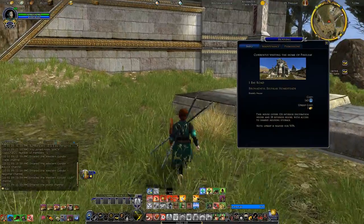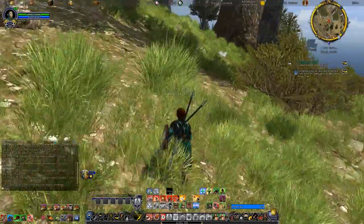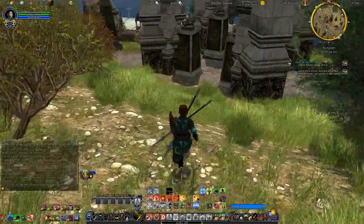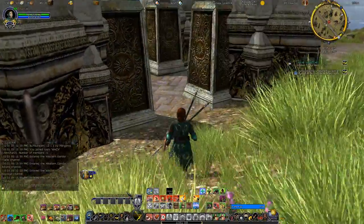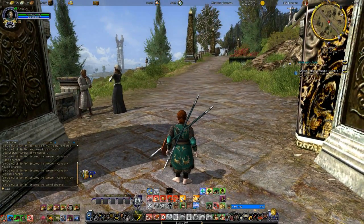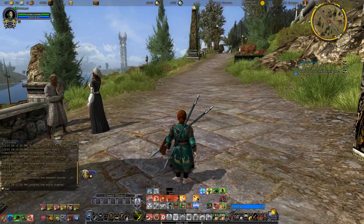You still have the option to pay in mithril if you want — I could pay in mithril if that's what I really wanted to do. But if you can do it in gold, you might as well do it in gold rather than mithril. The base prices are unchanged, so it's still mithril and still luxury housing for a luxury price, but maintenance costs have been dropped.